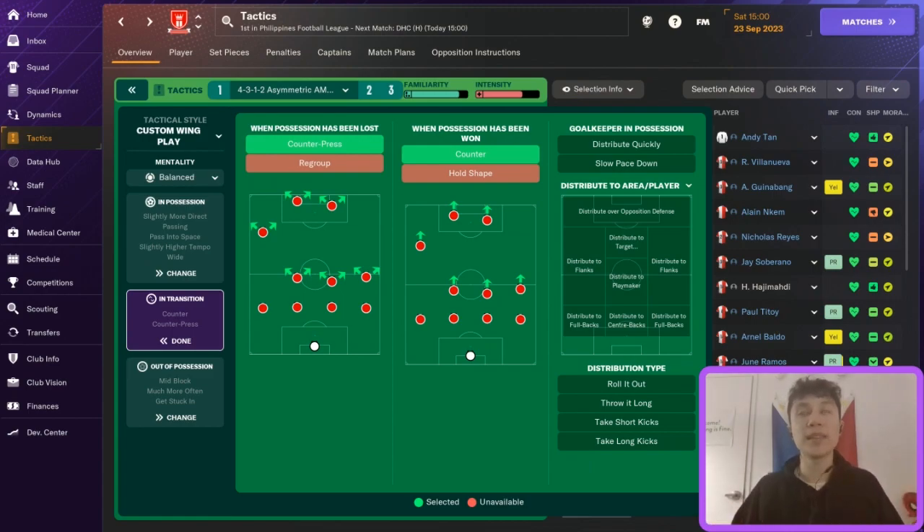Another thing that really helps is creating turnovers and going off them quickly. I turn on counter-press and counter because we're pressing to win the ball back, and when we create those turnovers, that's the best opportunity in the match engine to score goals — where I've found most goals happening at lower league level. We're not necessarily building up play; we're creating turnovers, getting players forward, and scoring off those opportunities. Counter-press increases turnover creation, and when possession is won, we immediately counter, get players forward, and get in behind to capitalize.